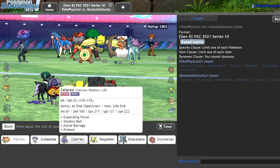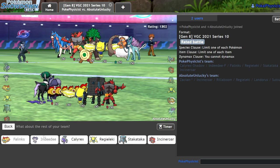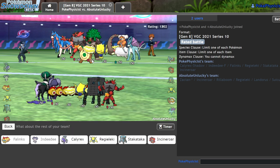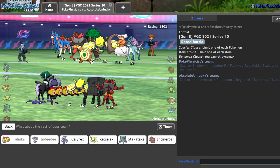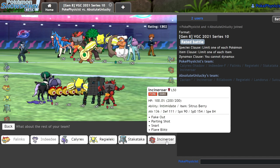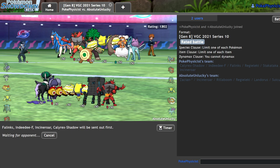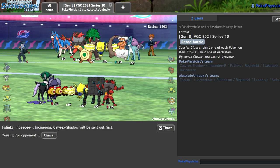I'm going to lead off Phalanx and Indeedee this game — that should always give me Terrain dominance since their only Terrain setter is Tapu Bulu, or Tapu Fini we'll call them. I definitely want to bring my Incineroar and my Calyrex to this game. I might be able to pull something off that's a little saucy.